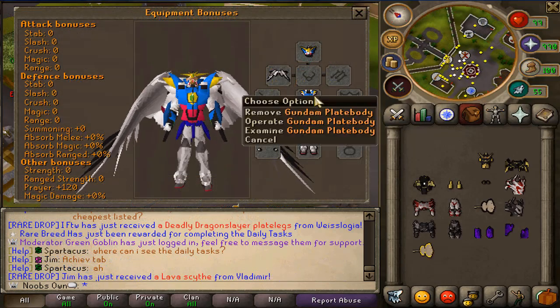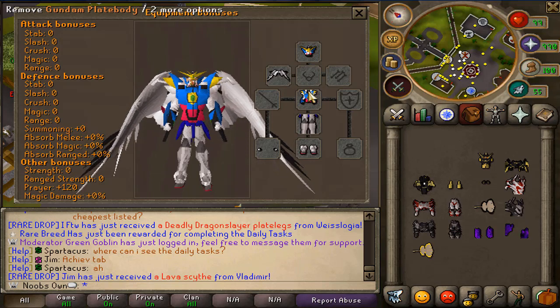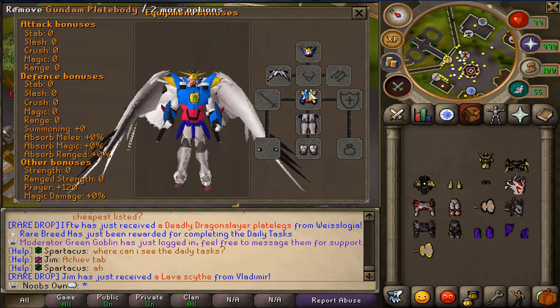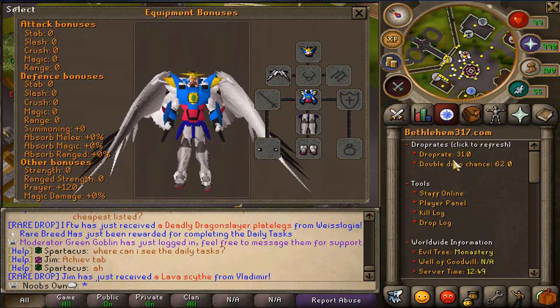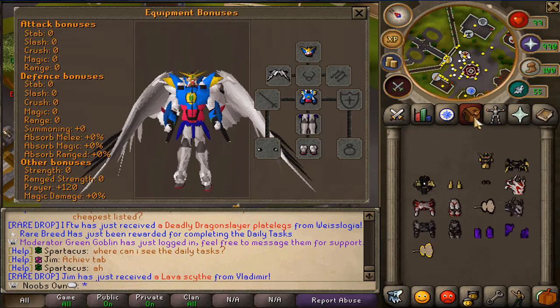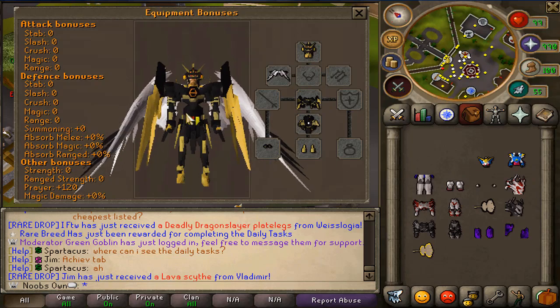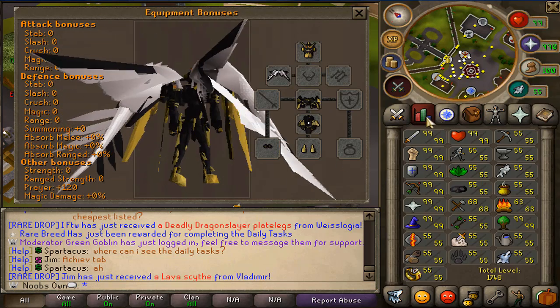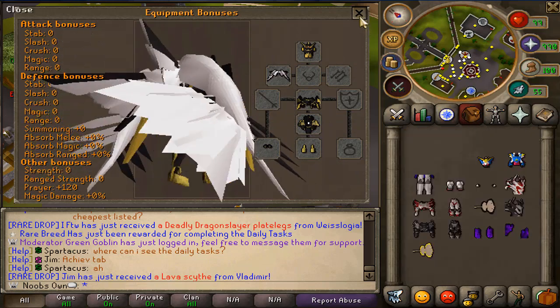This is the Gundram outfit. It doesn't actually give good stats — what it does is give a bunch of drop rate bonus. For the set I have a 31% drop rate bonus and a 62% double drop chance. You can also upgrade the sets to make an imbued version which gives even more drop rate bonus and double drop chance. It looks really cool with the black and yellow.